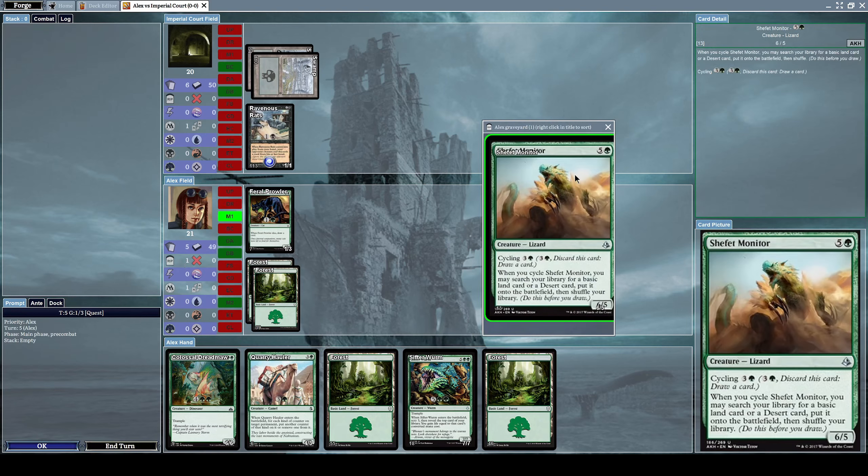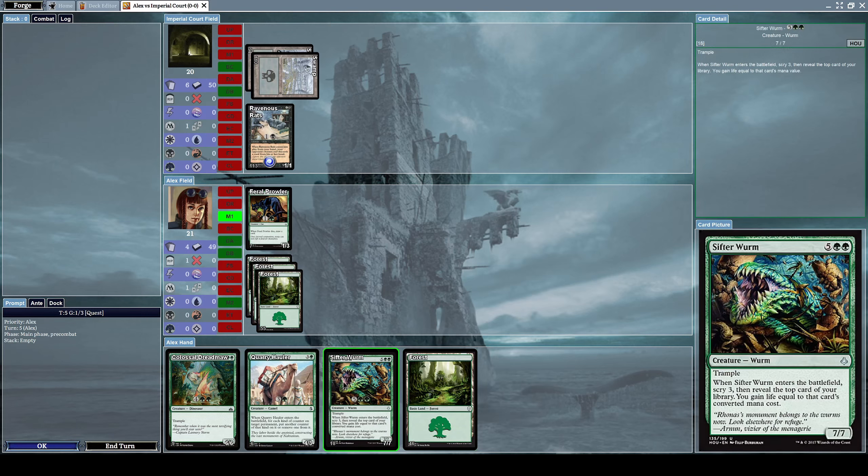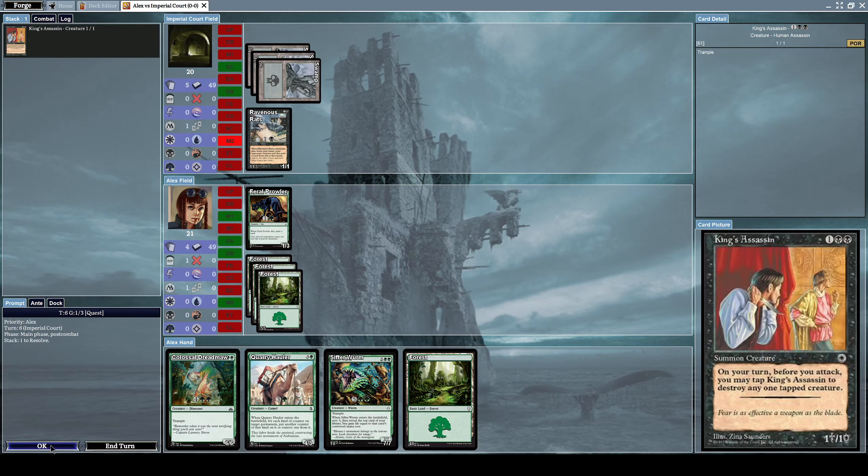Shifter Monitor went into our graveyard — that's annoying but it is what it is. Let's end our turn and move on. He summons a King's Assassin, which is a 1/1 creature with the effect: on your turn before you attack, you may tap King's Assassin to destroy any one tapped creature.